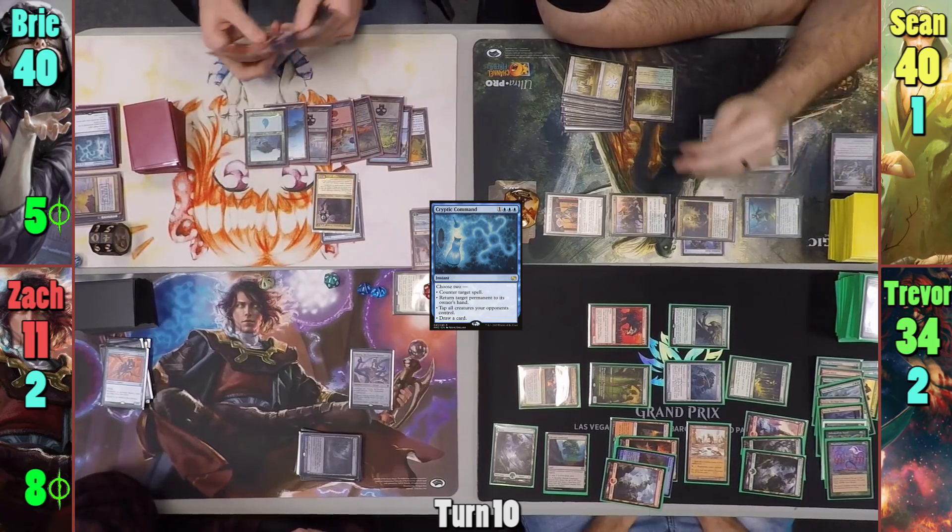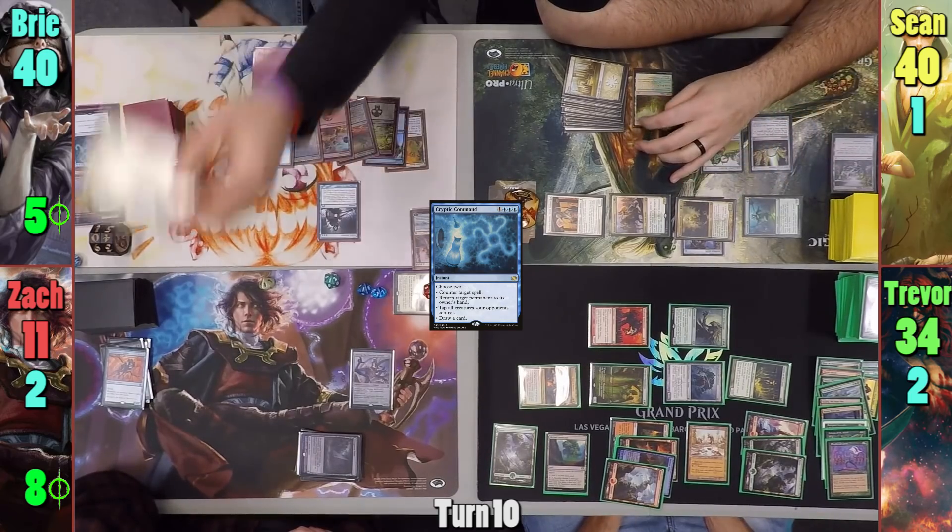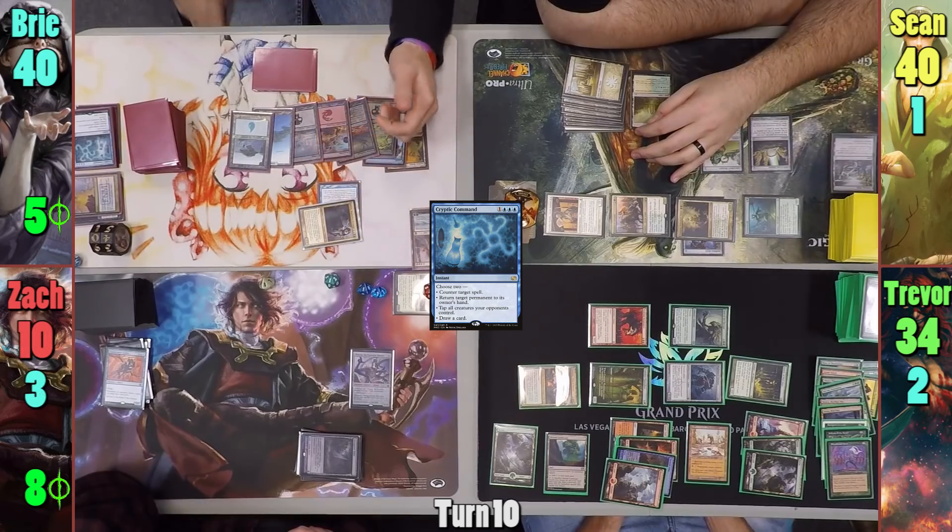Bree plays an Island and moves to combat. She hits Zack with Jaleba for one and once more makes a copy of the Blightsteel, then passes to Sean.